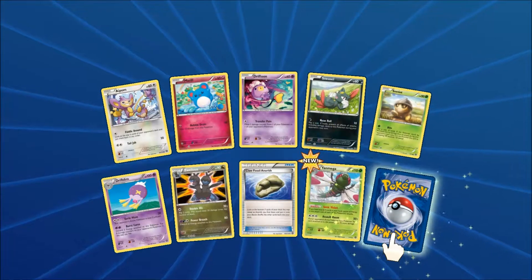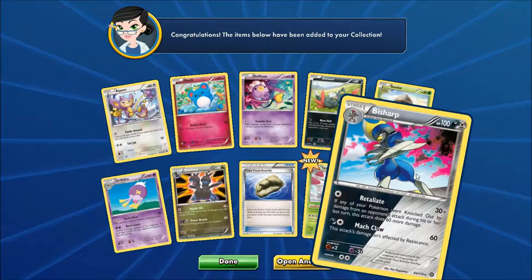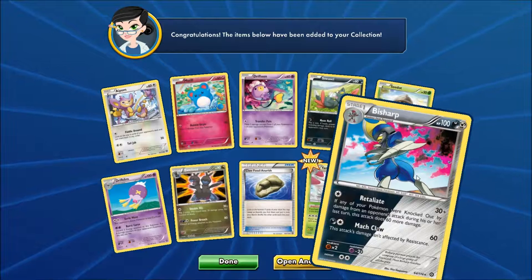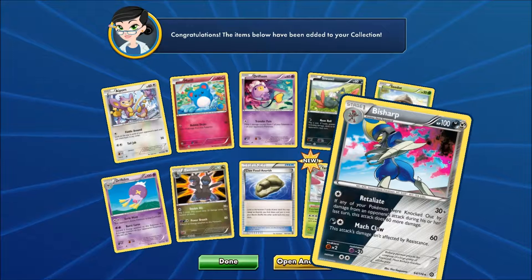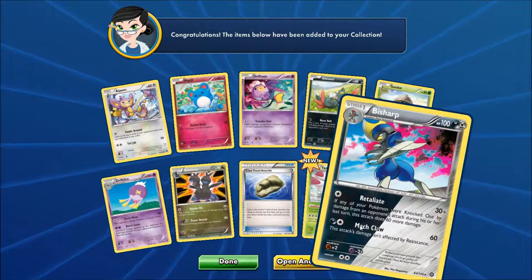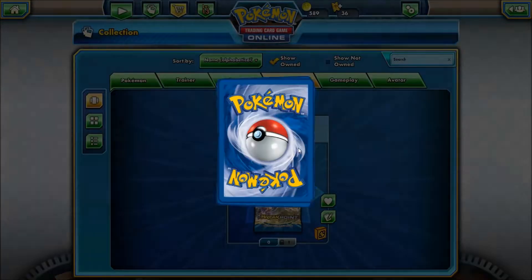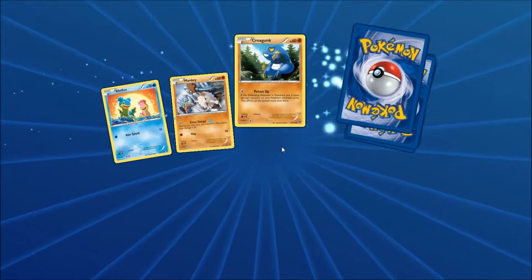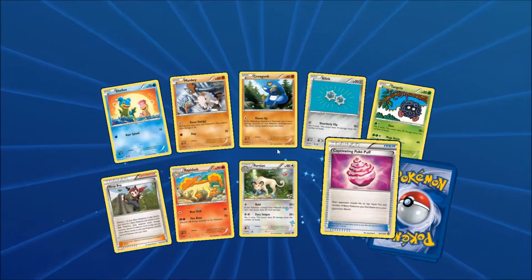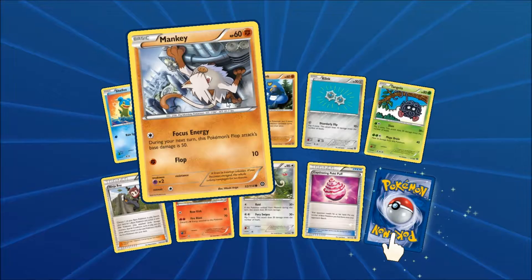And we have a reverse holo Yanmega. It's kind of interesting if you guys get that Sonic Vision to work. And Bisharp — dual type. Is it a holo? Yes it is. So we got a holo Bisharp, dual type.